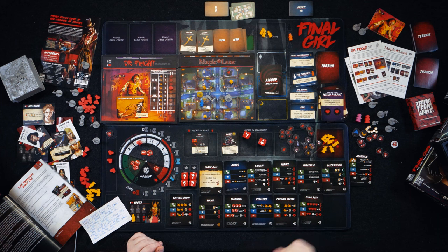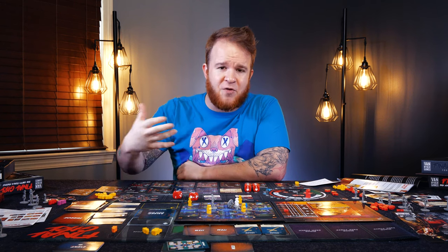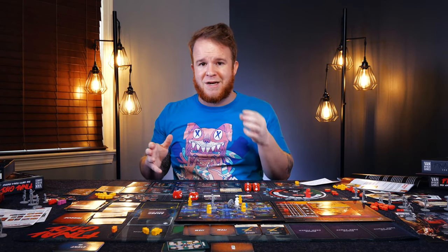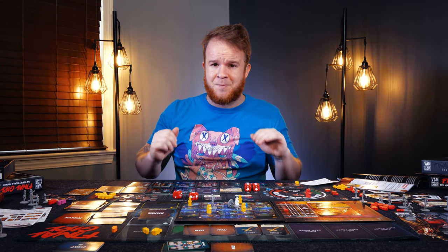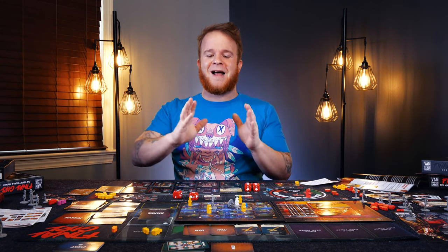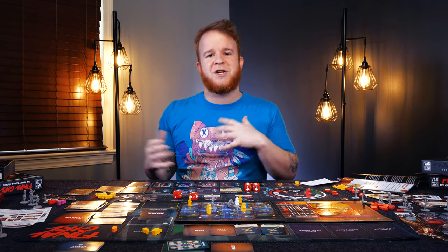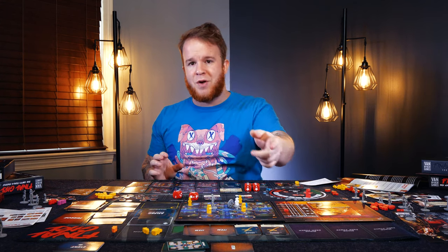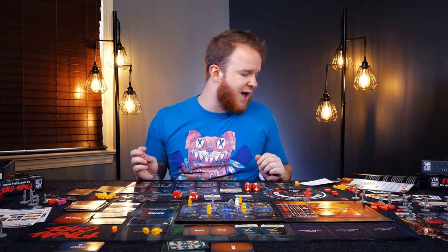Number four: if a token is discarded, then the item card is useless. The most direct reference is something like the bear trap. You get the item card bear trap, which triggers you placing a token down on the board, but if that token is discarded for any reason, that item card is worthless. You can't use it to respawn or replace or redo another bear trap. That's true for any item-token relationship in your hand. You might as well just discard it out of your hand at that point.